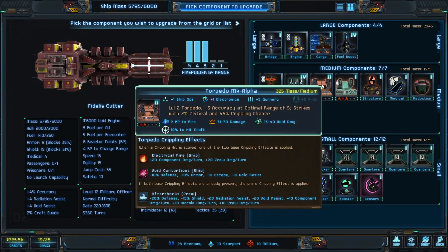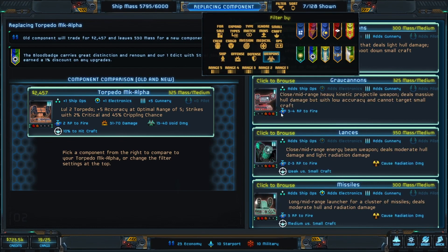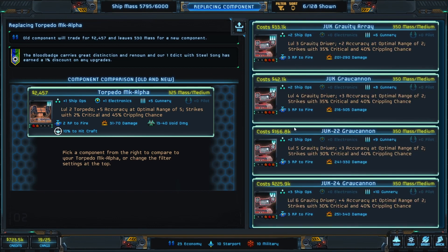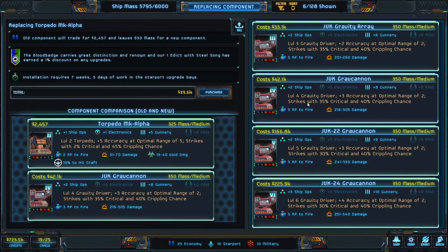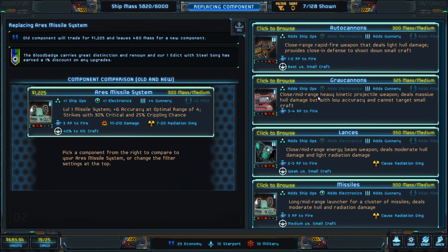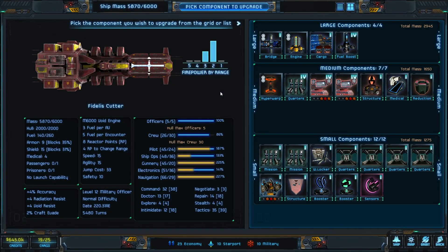Two weapons here that are really nice — I'm going to use two of these, the Grav Cannons. Nice weapons, ideal from slot 2. We're going to go with the 42k version: it's a level 4 gravity driver, plus 8 gunnery, strikes with 33 critical, does 21 to 200-300 damage basically, and it's 3 reactor points to fire. So we buy two of those and put them in these slots — there go our long cannons. You can see how much time it takes to build — it takes weeks to install some of this stuff.